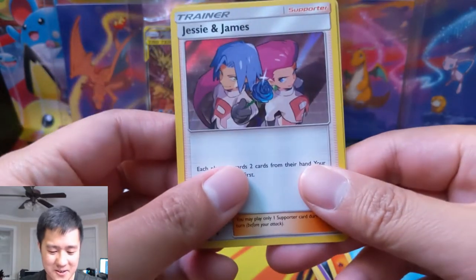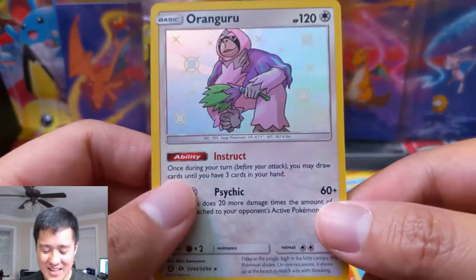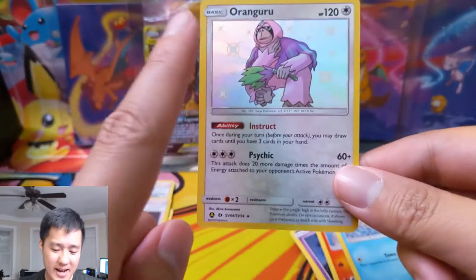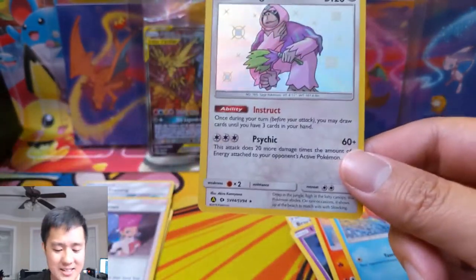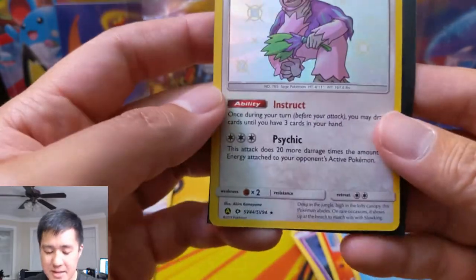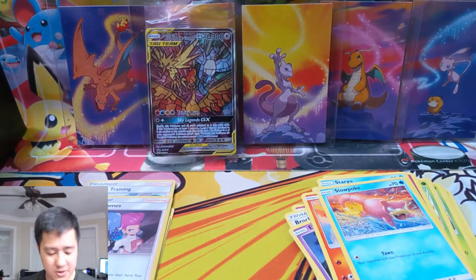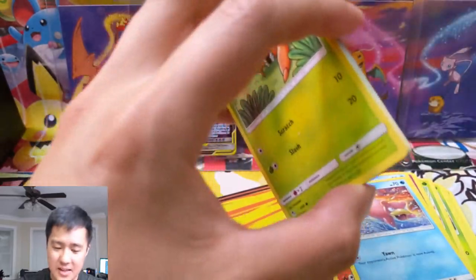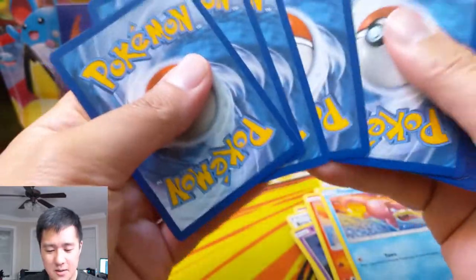Jesse and James — and a Kangaskhan shiny! Hit number three. This is a very strong one. If they did this set like a year ago, man, this card would have been hot. Such a useful card just to have on your bench — keeps playing all your cards and almost every turn you draw two or three cards. That is hit number three and that is not a dupe. We are improving on our dupe problems.